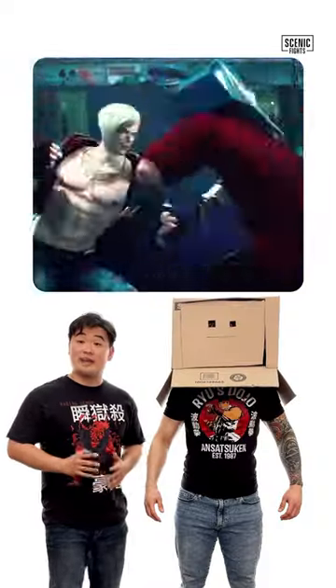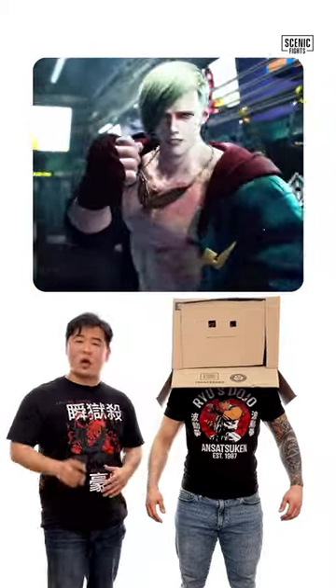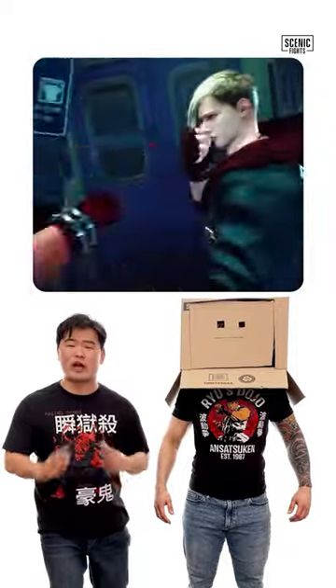Let's break down Ed's boxing from Street Fighter VI. In this scene, Ed is being attacked by the Mad Gear Gang and is defending himself excellently with superb boxing skills. You see a lot of straight punches, incredible defensive maneuvers, reminiscent of Mayweather.